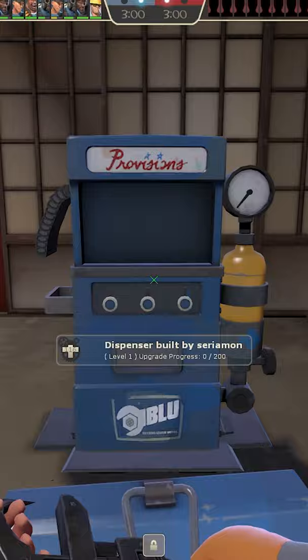Here's some early concept art for the Scattergun. The Scout was originally going to use a nail gun instead of a Scattergun. There's remains of this needle gun's ammo in the Engineer's dispenser even today!